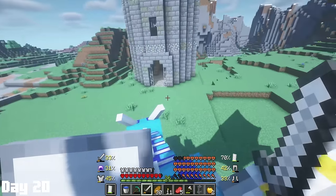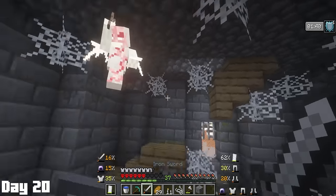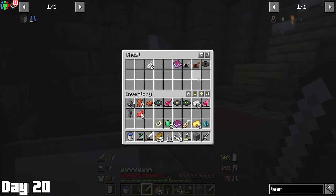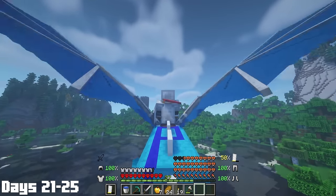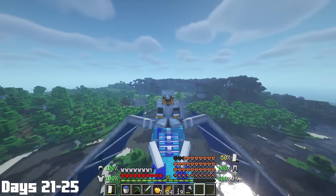I parked Drake outside yet another one of these towers and went on to clear it. Fighting the vexes was actually really hard this time, and I almost ended up dying here multiple times. While looting the chests they were protecting, I noticed that one of them dropped a dagger. Day 21, I finally fixed my shader so they weren't so blinding. Hopped on Drake, and it was time to do some more exploring.